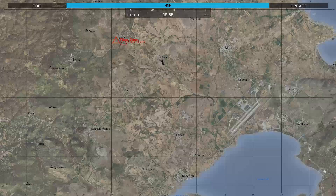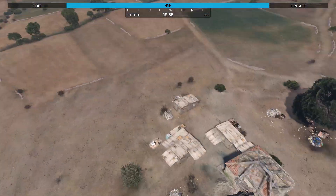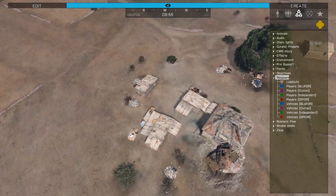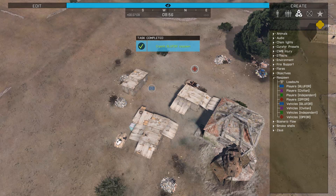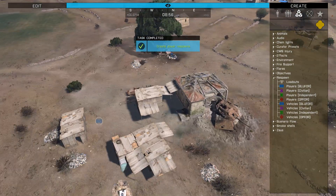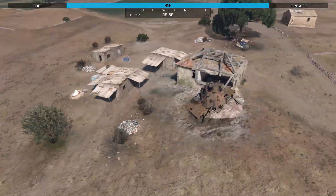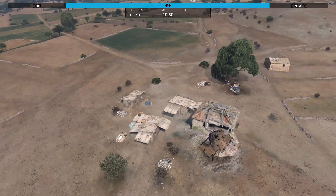Think ahead when you place down that initial respawn — don't just slap it somewhere on the map. That's the first thing you need to do when trying to design an intelligent Zeus session. So let's go ahead and put down our respawn here. We have our Blue Force respawn. Now we could just deploy our troops here and throw a virtual ammo box down, but that's not really the type of mission I want to design at this point.